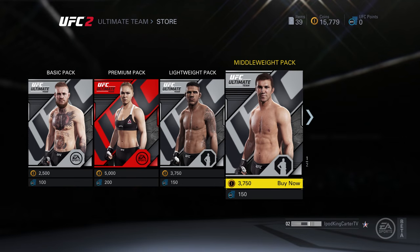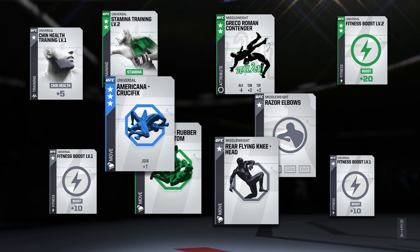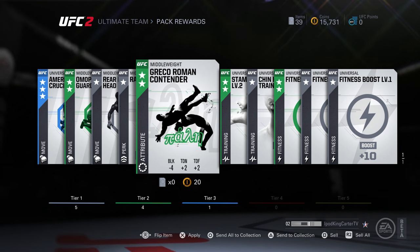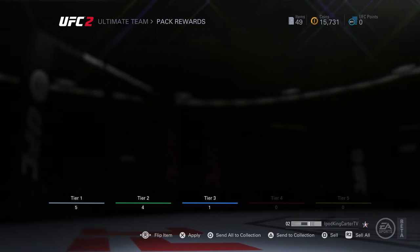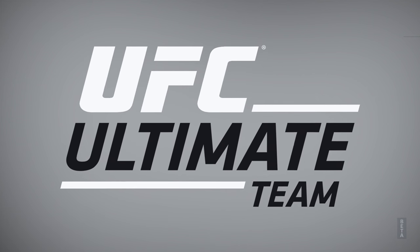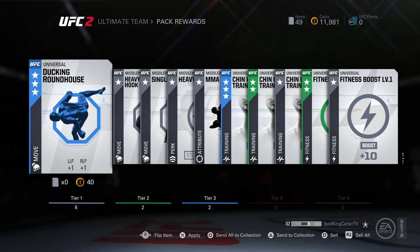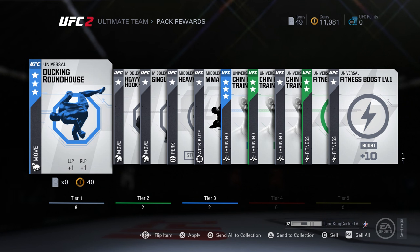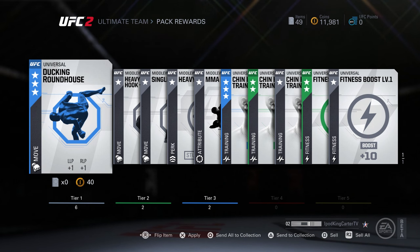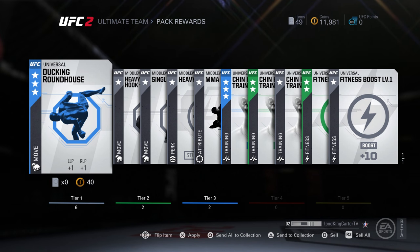If you get top-notch fly kicks and all different kinds of moves, watch what you equip before you build up your stamina. If you get a bunch of training stamina plus-twos or plus-threes, or fitness boosts where stamina is the key, then go ahead and equip the moves. Otherwise, if you want to work on your chin, body, and leg health going into fights, don't equip these moves starting out — you're like a 60-something overall using 80-something overall moves. The stamina tax is gonna hurt you in the long run. Trust me, I got knocked out plenty of times playing this game at the EA campus in Vancouver putting banging moves on fighters, getting put in the clinch, thrown to the ground, and next thing I know I've got no stamina left.